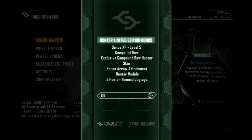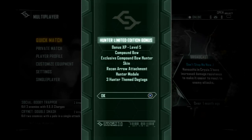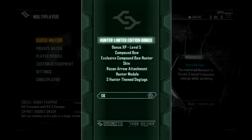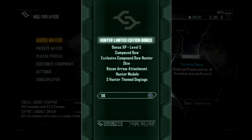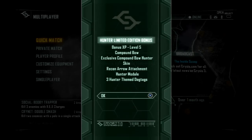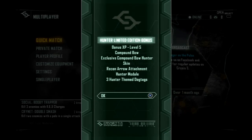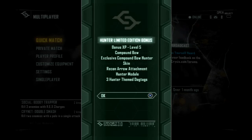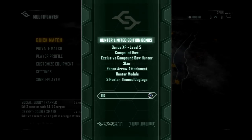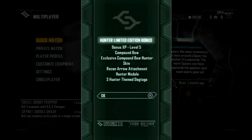Alright, so basically this is everything that you get with the Hunter Digin. I don't see anything else in the box. The paper basically states everything that's on the screen. Bonus XP at level 5, so you don't have to go with those default classes. Compound Bow, Skin Fort, an extra Arrow Attachment, Hunter Module, and 3 themed dog tags.